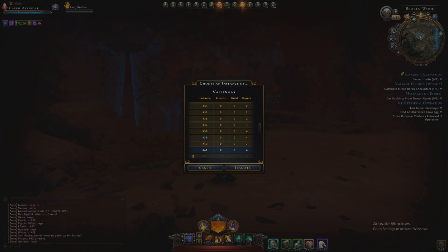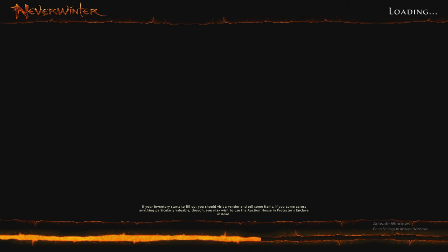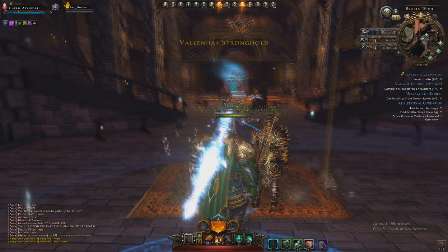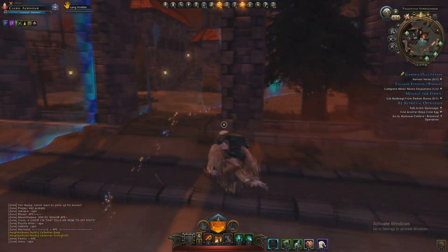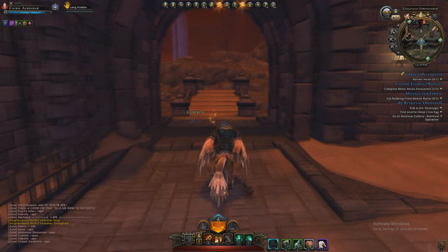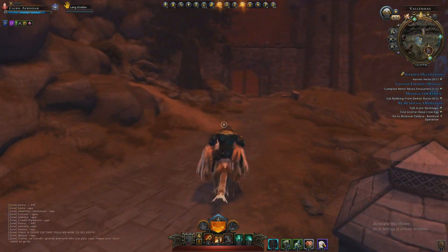As you can see here in the video, someone's going to announce that the ape is up, and I'll just scroll down to the instance, click it, and go over there. Every time I'm fast enough I can join it — a couple of times it has been full, but it only takes about a minute extra for another ape to be up, so it's not really much of an issue.